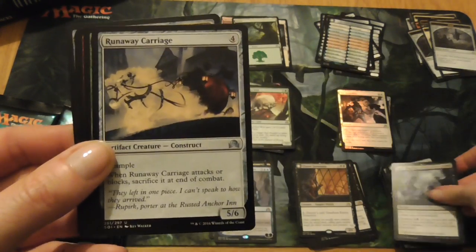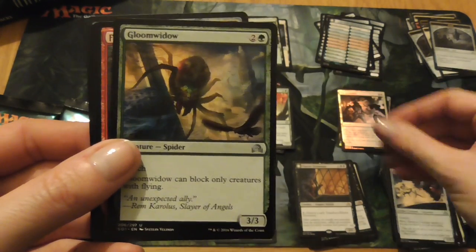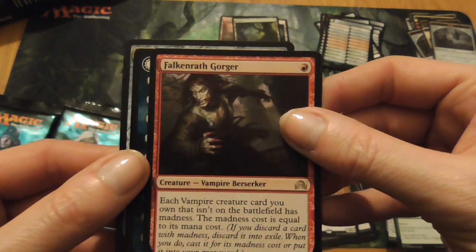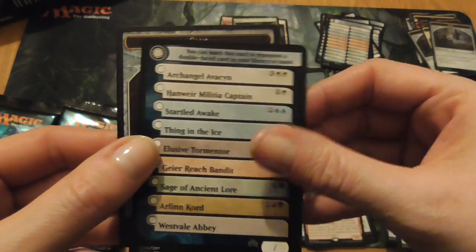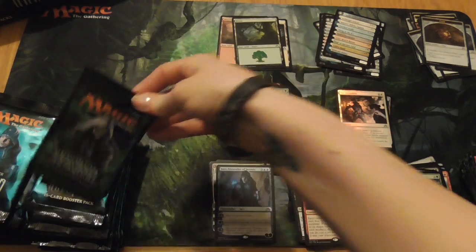Geese's Bidding, Runaway Carriage, Gloom Widow, Falconwrath Gorgia, and another reference card and another clue token. We're getting a lot of clues in.